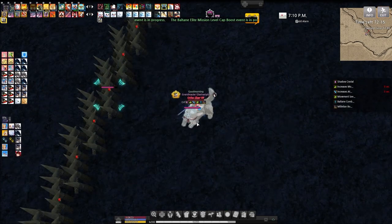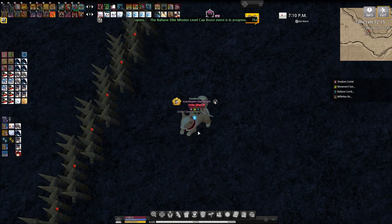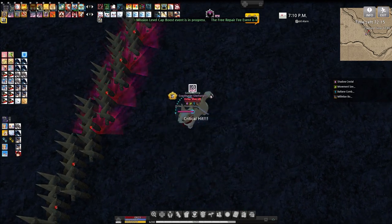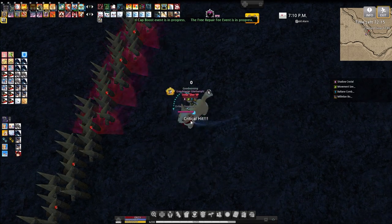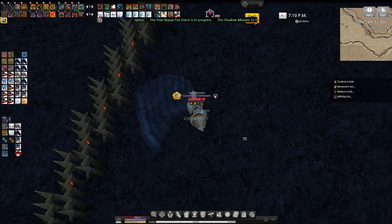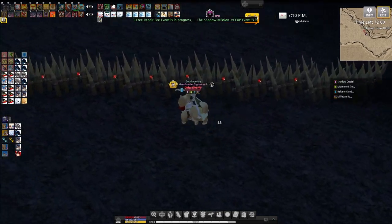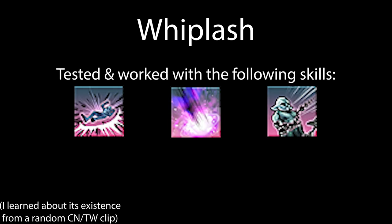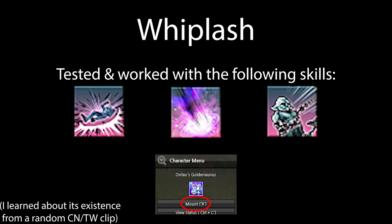Let me demonstrate. So what you just witnessed is the glitch that I like to call Whiplash. It's a glitch that involves a few different Chainslash skills and mounting your pet. Let's go over the glitch in slow motion.